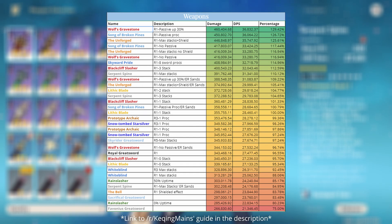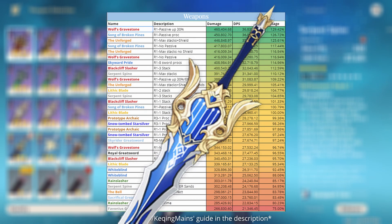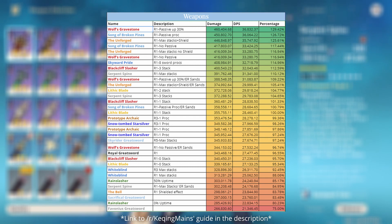For weapons, the best 5-star on average is Wolf's Gravestone, closely followed by her signature weapon, Song of Broken Pines. Most 5-stars will beat any 4-star.